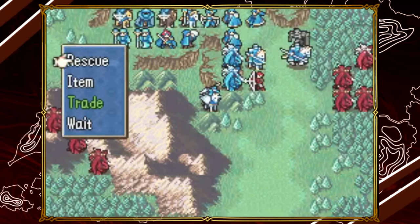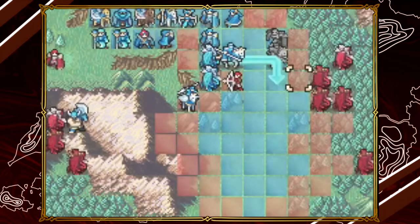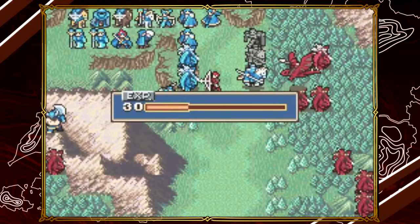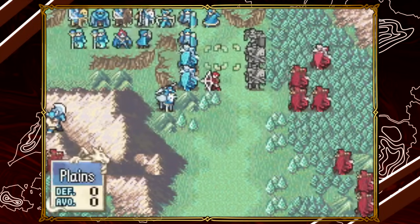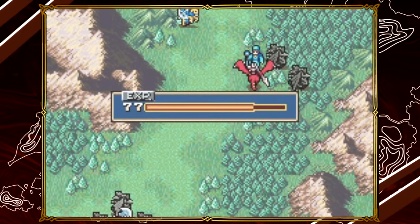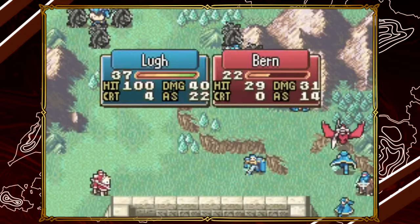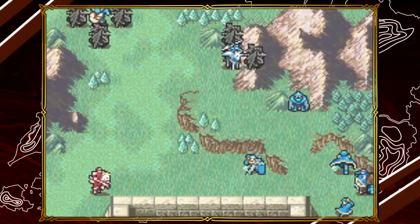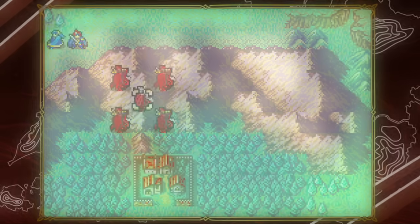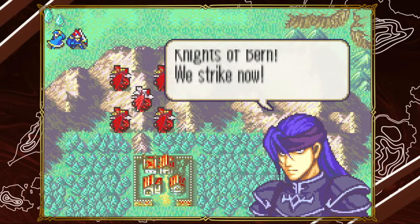Chapter 21 of The Binding Blade is by far the most memorable chapter in the game. It's an all-out clash between Roy's forces and the army of Bern. The chapter features tons and tons of enemy Wyvern reinforcements threatening to outrange and overwhelm your team. Every Wyvern is out to kill you — well, almost every Wyvern. One particular character, Gal, also known as Gil, seems to be a bit more relaxed about it, even though his dialogue suggests otherwise.